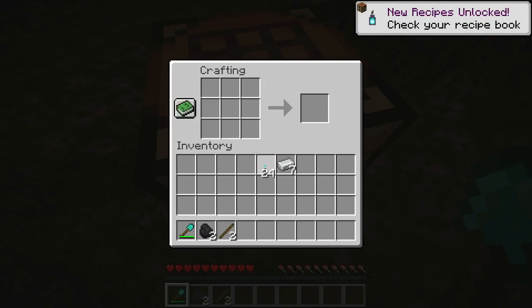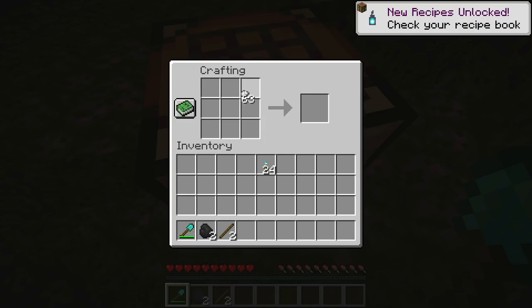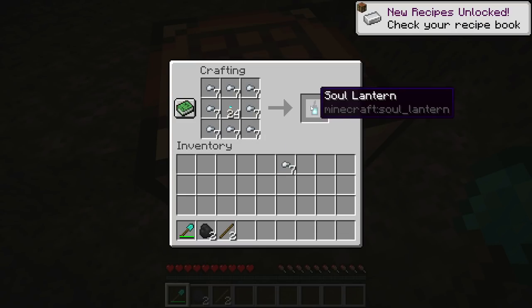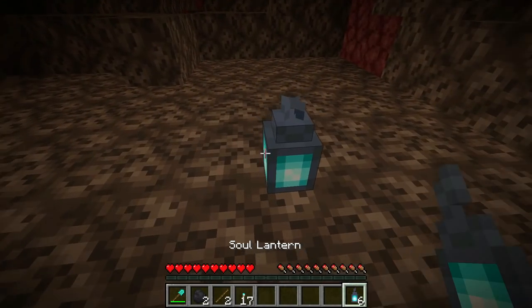You can also use iron ingots crafted into iron nuggets. Putting these in the crafting grid along with a soul torch will give you soul lanterns.